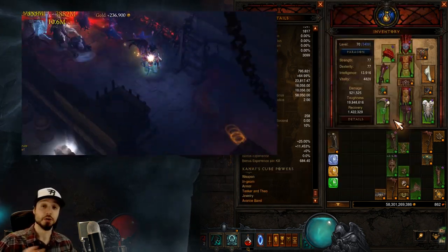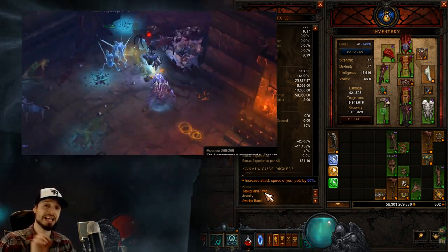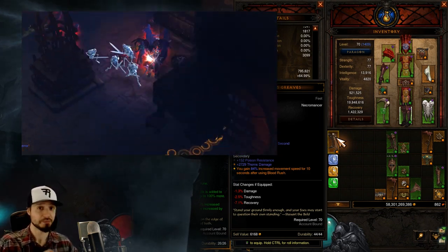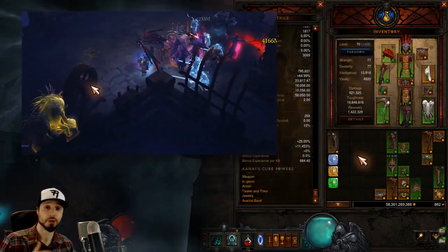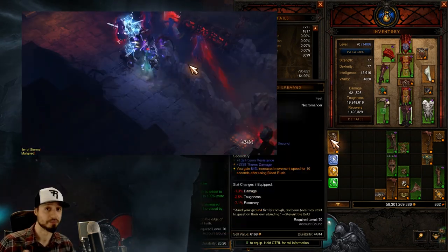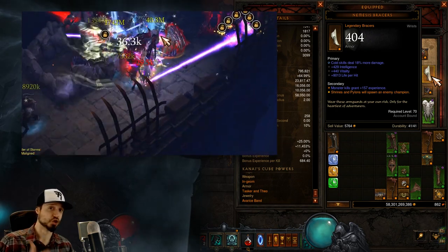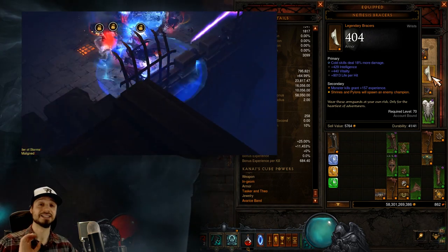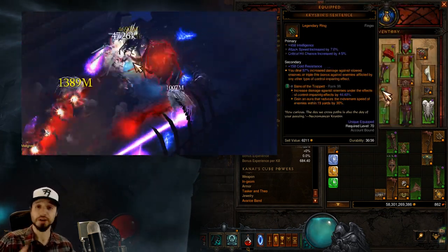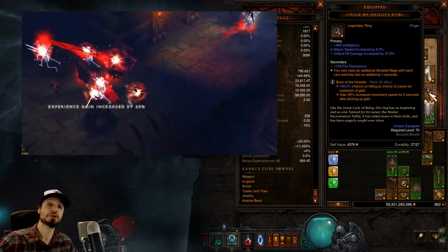Our damage will come from Skeletal Mages. To properly buff our mages, we'll want Tasker and Theo — gloves that greatly increase the attack speed of pets. You'll want to put these in the cube. If you're running Season 16, you'll additionally want Stuart's Greaves for a huge movement speed buff, which works well for this speed build. One of these two items will be in your cube and the other you'll be wearing — whichever rolls better. If you're not running Season, you'll cube Tasker and Theo and forget about the speed buff. In the cube, we want an Ingum to help with cooldowns, essential for many speed builds. We'll want Nemesis Bracers — every time we touch a Shrine or a Pylon, we spawn an Elite Pack, a staple of many speed builds. We're tossing in a Hellfire Amulet for an extra passive, a Crispin's Sentence for extra damage, and a Circle of Nailuj's Evil to extend the duration of Skeletal Mages and allow us to summon two at a time.